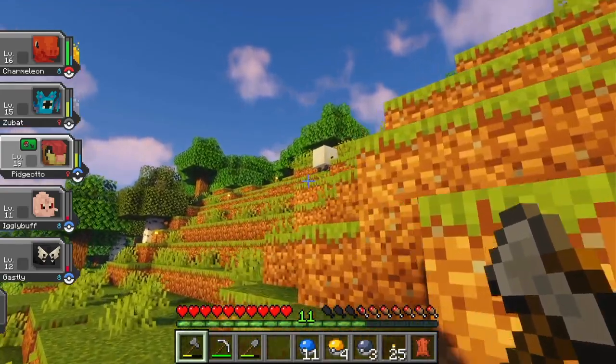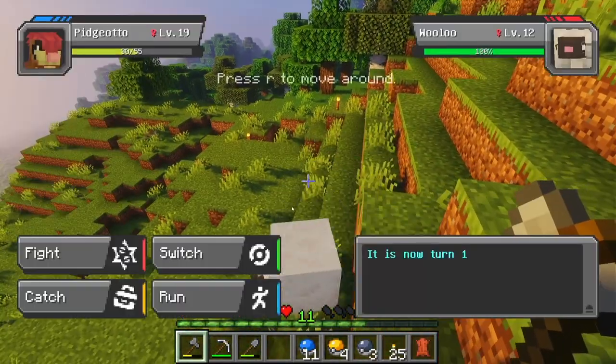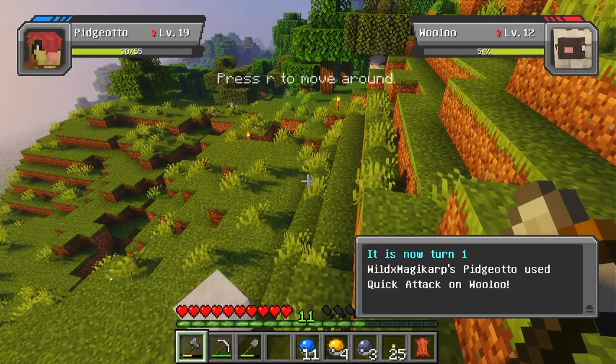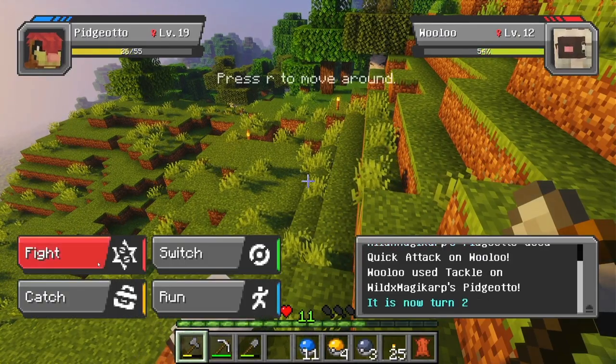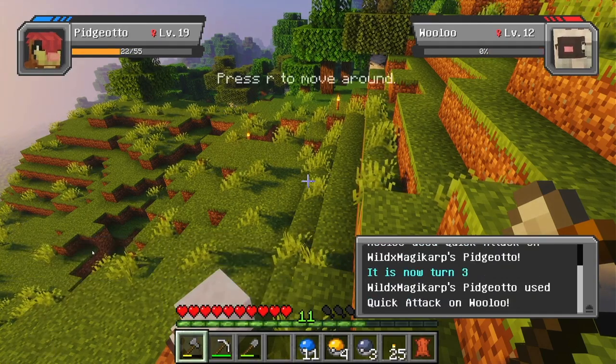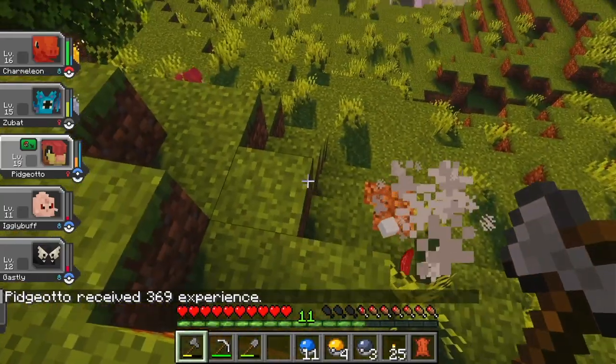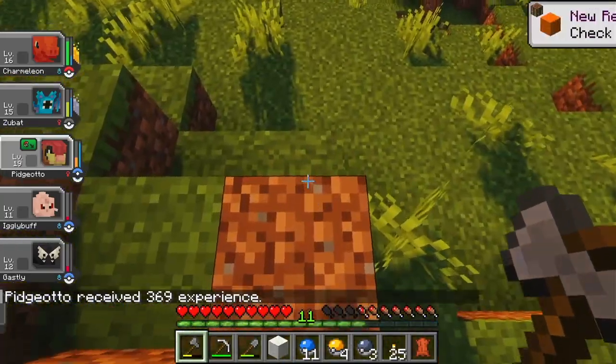Let's fight one of these sheep Pokemon, and hopefully I can heal mine. Quick attack — nice. Oh, Wooloo! That's what they're called. Boom — Pidgeotto, you're just too good. And we get some meat and some wool.